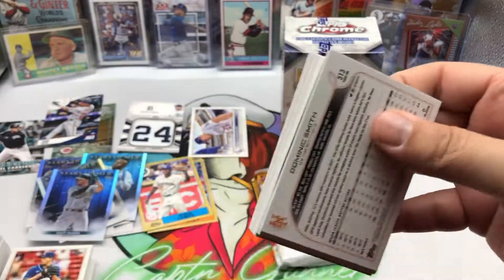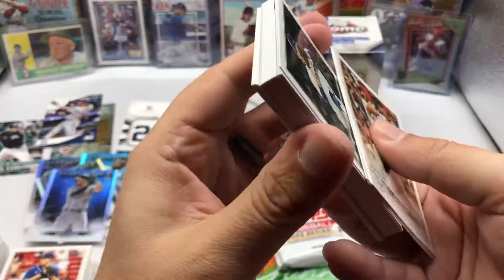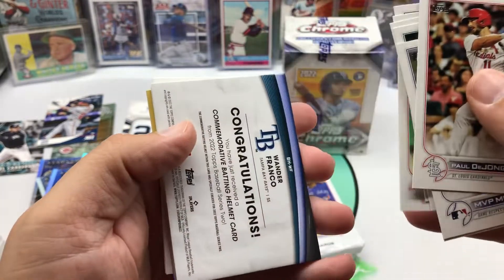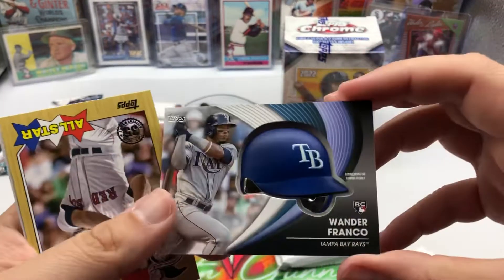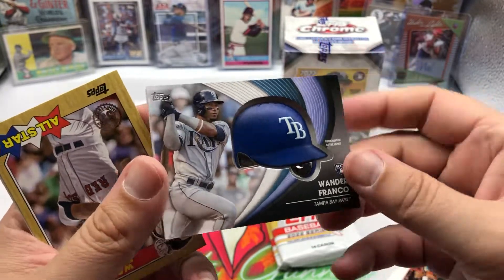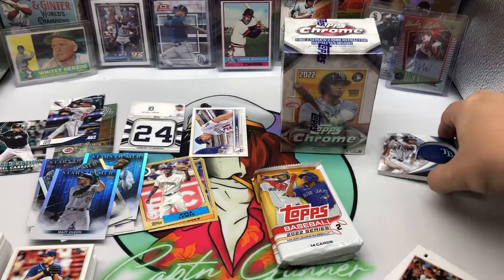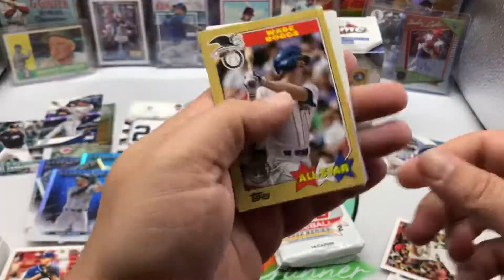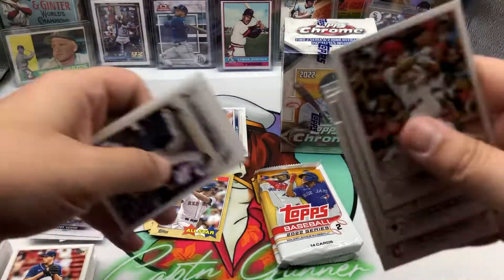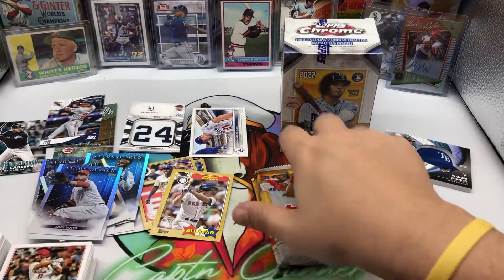This is the helmet pack — let's see who we can get. Sheffield, Castillo, Wade Jr., Tyler O'Neill, and then we got the Wander Franco helmet card — nice! This is a cool card. I know it's gigantic and kind of cumbersome, but it's pretty cool that they do that with the helmet. We'll put him over there. Wade Boggs 87 All-Star and Joey Votto Stars. Varsho, Smith — that's a pretty cool pickup. I don't know what that card's going for right now but I'll definitely take that.